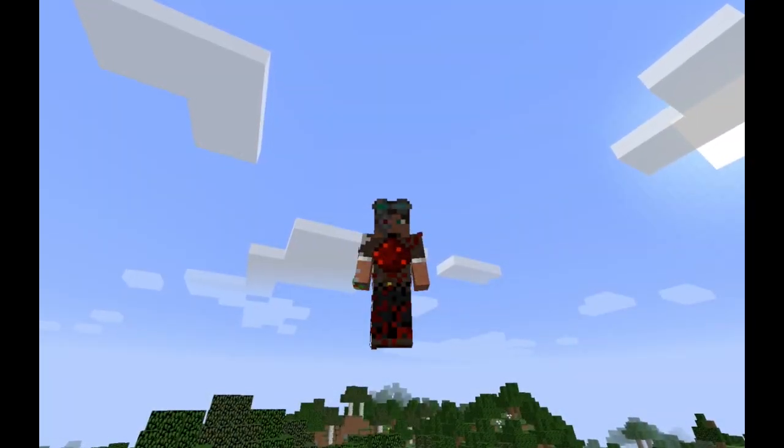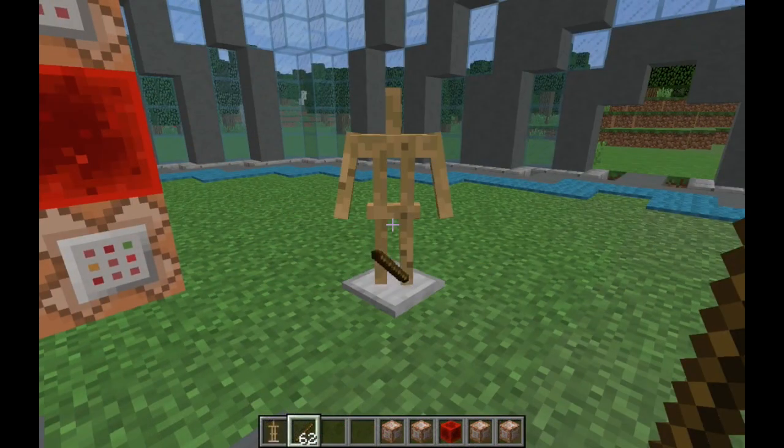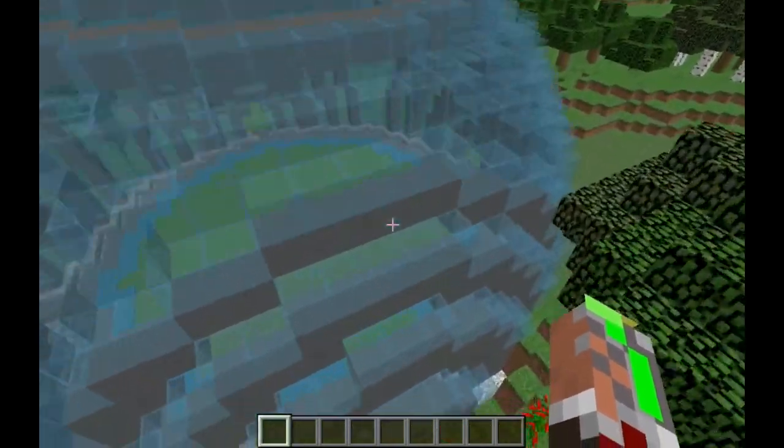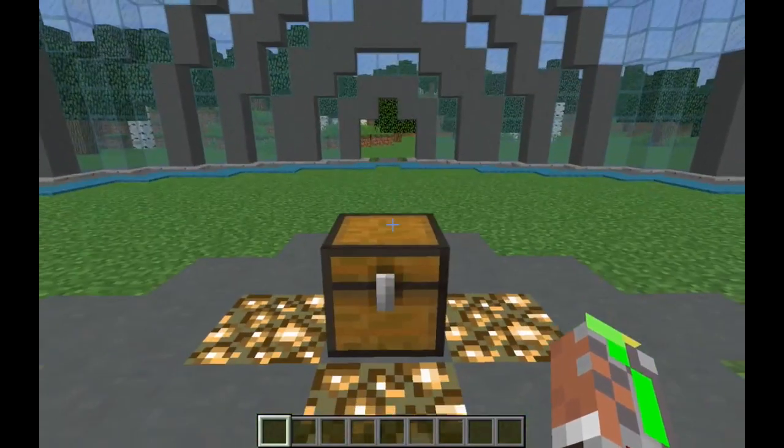Howdy folks, EJ here, and today I've got a pretty cool little command block creation to show you all that will allow you to get armor stands with arms in vanilla survival. So if we take a quick look inside this nice little spawn building that I've got started, we can see exactly what is needed to make this command block contraption work.